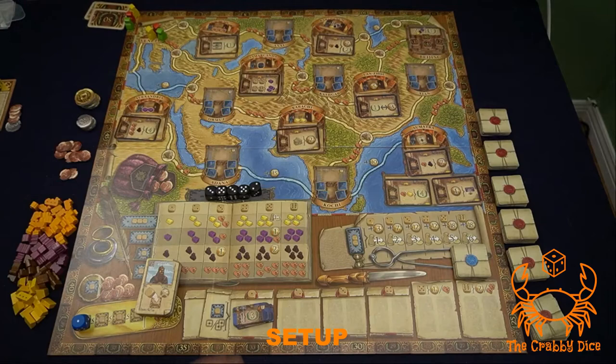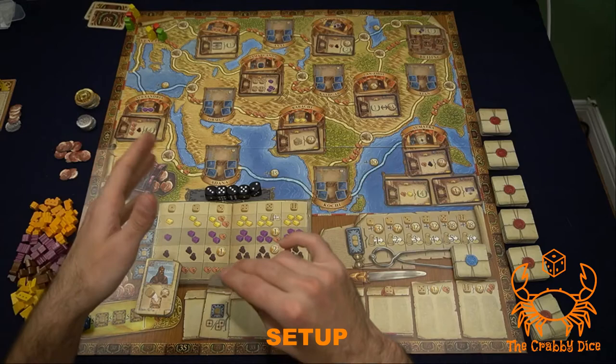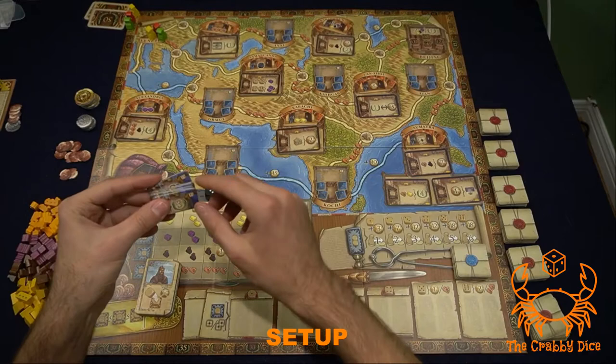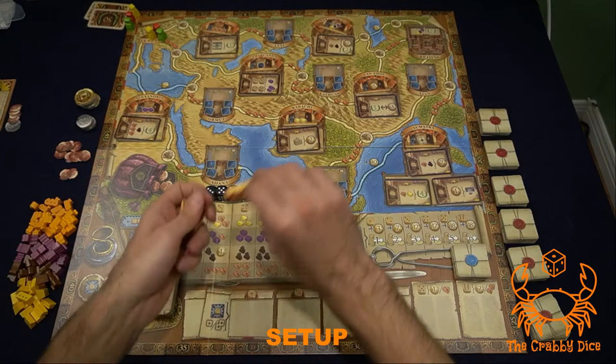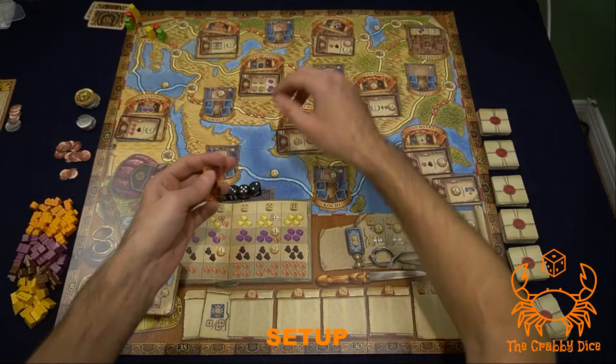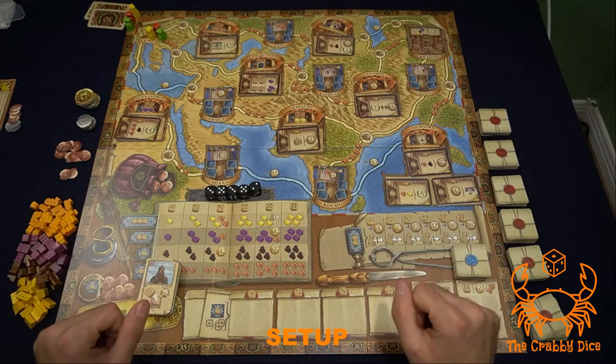I'm setting this up with the expert variant. For the city bonus markers, there are letters on them. For your first game, just place them where they belong — for example, find the E tile and place it on the E space. But for the expert variant, give them a good shuffle and place them randomly across the board, all face down.